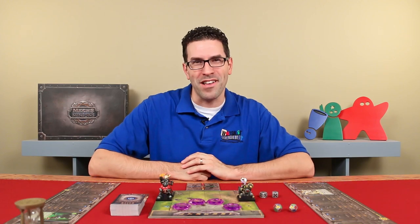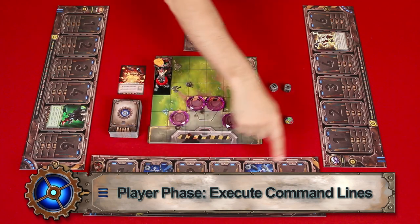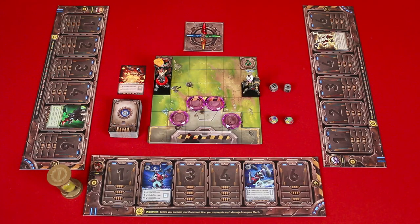Executing command lines: starting with the first player, they will now execute their entire command line from slot one through six in that order, following the directions on every card, skipping over any empty slots. The key here is that all commands must be followed, even if they would activate your mech in unfavorable ways. Once the first player is done, then the next player in clockwise order executes their command line, and so on until everyone has had a turn.